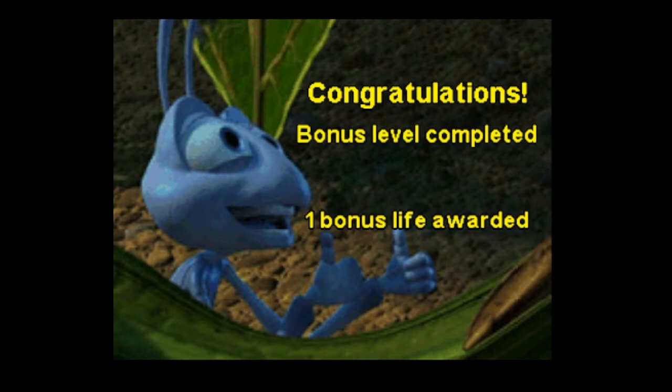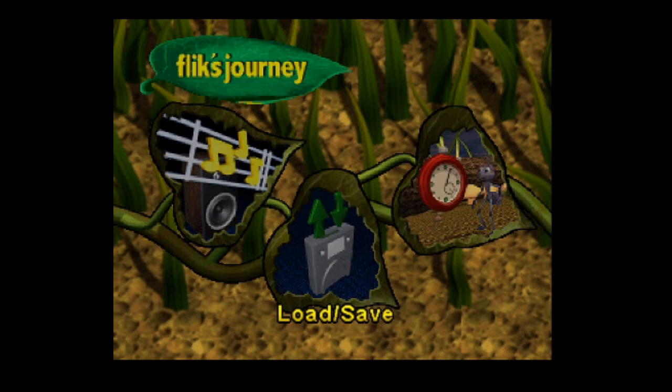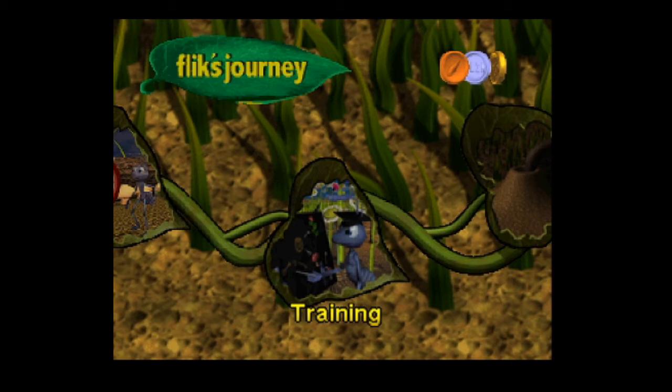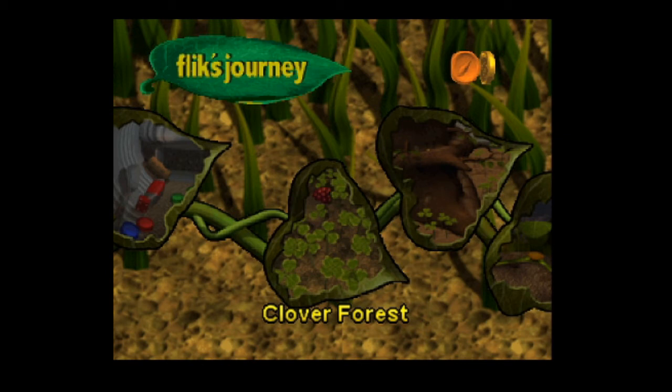Alright, one bonus life awarded! That just leads you back to the menu, I guess. In the PS1 version of the game, you can unlock movie clips by completing the bonus levels, but the Nintendo 64 version of the game doesn't have the movie clips. Ordinarily you would also unlock a movie clip by completing each level, and I think you would also get extra ones by completing other objectives, like getting the medals and such, and then there would be another three you'd get by completing the bonus levels. But in this version you just get a bonus life.